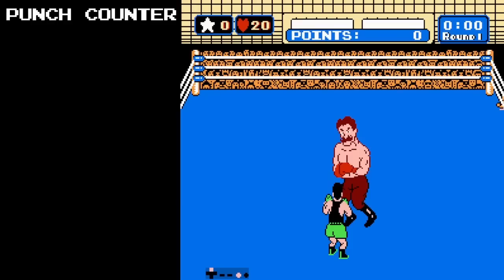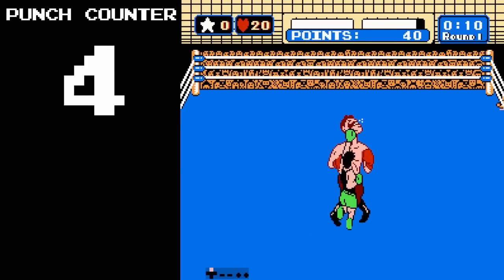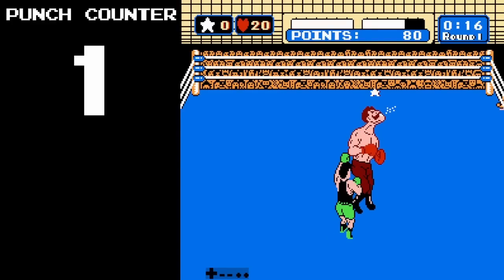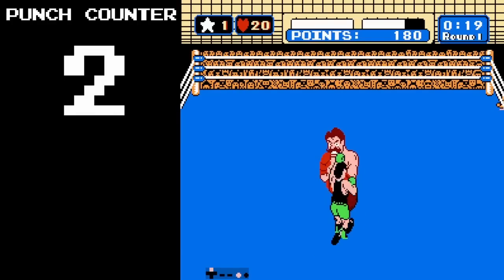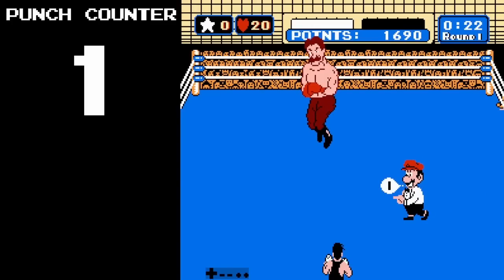In order to keep track of when you are owed a star, the game has a special counter that counts how many punches you have landed. I mentioned before that you cannot get a star earlier than the 8th punch on Von Kaiser, which means the punch counter begins at the value of 8. As each punch is landed, the punch counter decreases down to the value of 1, and the game knows the next punch can give us a guaranteed star. And lo and behold, we get the star on the 8th punch. When we do get the star, the punch counter doesn't reset to 8, but to 2. The punch counter can't go lower than 1, so it stays put.